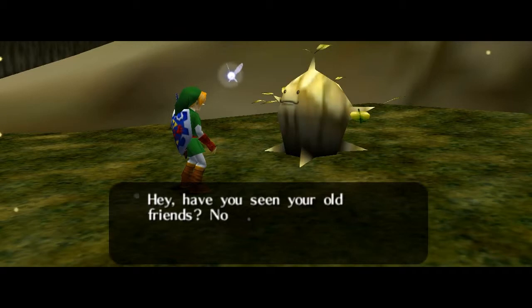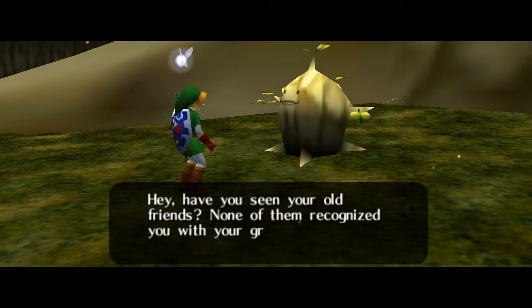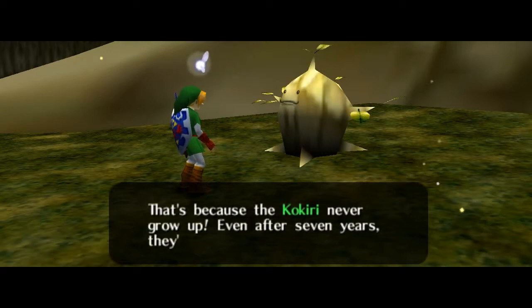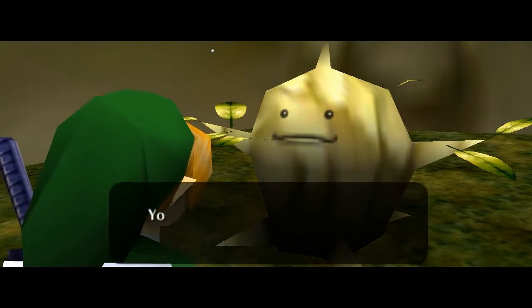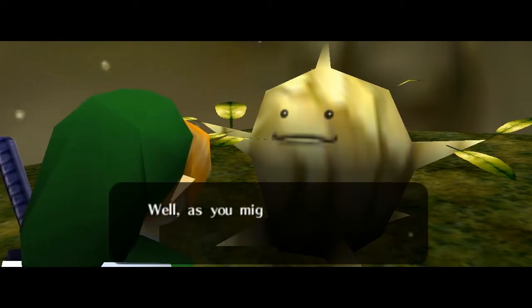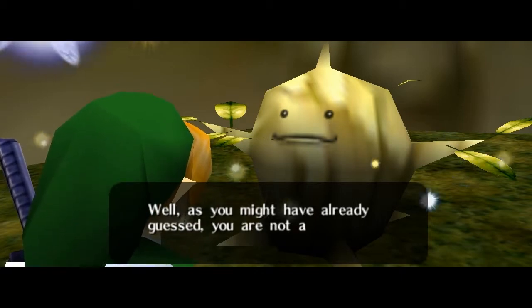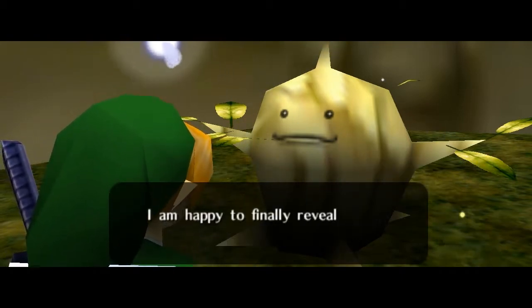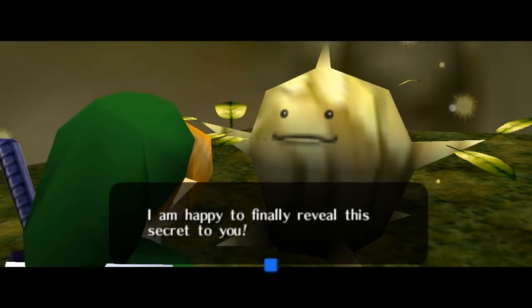"Hey, have you seen your old friends? None of them recognized you with your grown-up body, did they? That's because they're Kokiri — they never grow up, even after seven years, they're still kids. You must be wondering why only you have grown up. As you might have already guessed, you were not Kokiri — you're actually a Hylian." Nothing — I'm happy to have finally revealed this secret to you.